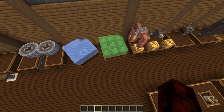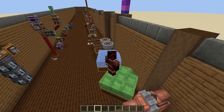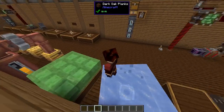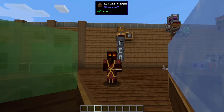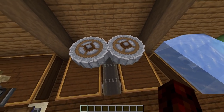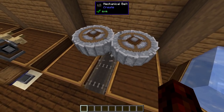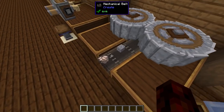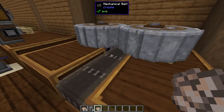Slime blocks are now actually bouncy on Create contraptions, and ice is now slippery. It's a minor change, but little things like this make the whole mod feel much smoother and will enable some neat parkour challenges. Crushing Wheels now function horizontally — you can pump items in through a belt through the back of the Crushing Wheels, they'll get crushed, and all the ore plus bonus materials will be pumped out through a Mechanical Belt.